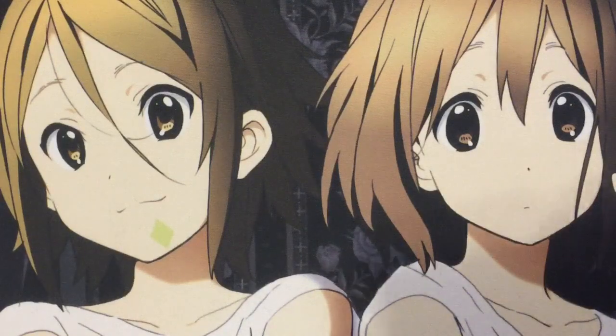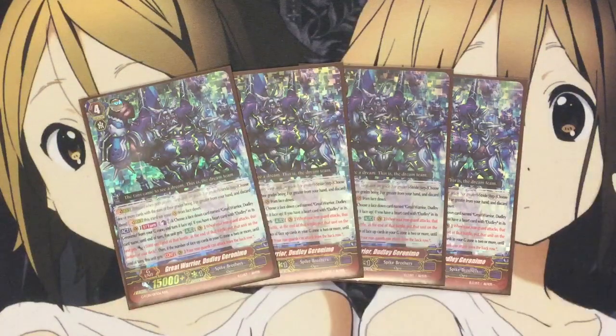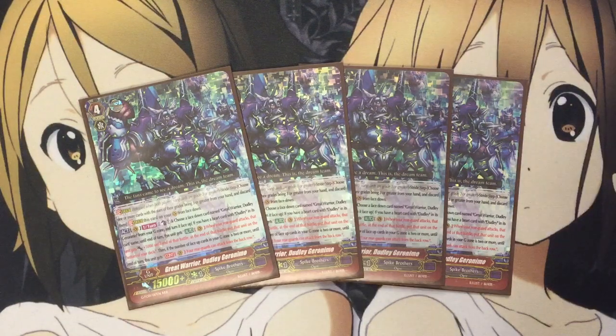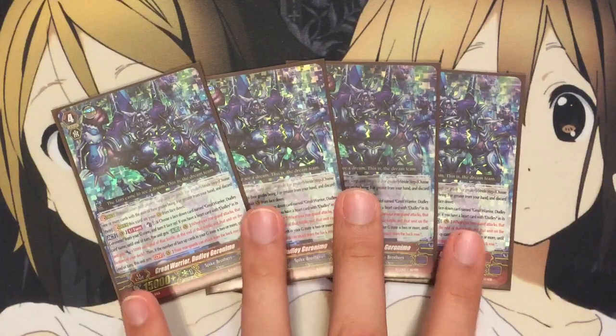I run three Dudley Geronimo. It's a counterblast one and you flip up a copy of Geronimo once per turn. Each time, if you have a heart with Dudley in its card name, when one of your rear guards attacks, it gets plus 5,000, and then at the end of that attack, you put it on the bottom of your deck. If you have two face-up cards in your G zone, the Vanguard also gets the continuous effect in which your units in the back row can attack — so that's three additional attacks, which is really good.